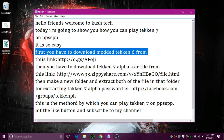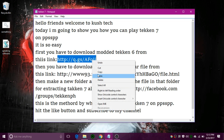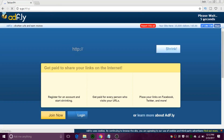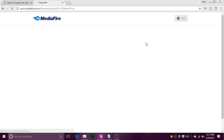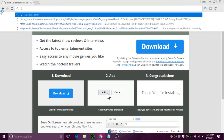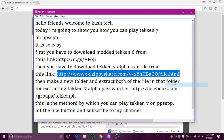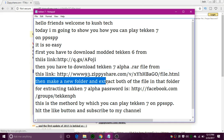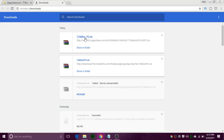I will give you all the links in the description. First you have to download modded Tekken 6 from this link. Then you have to download the Tekken 7 alpha .rar file from this link. Then create a new folder and extract both of the files in that folder. For extracting the Tekken 7 alpha, the password is in the description.